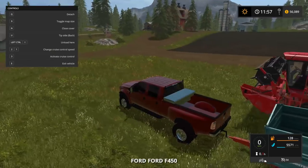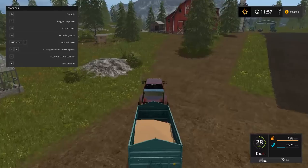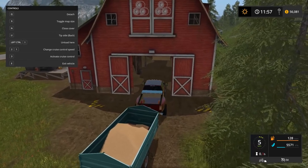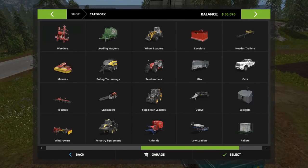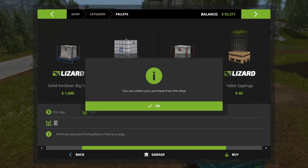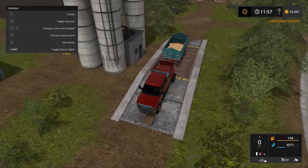We'll hop back in the Ford and drop this off. I already got the water trailer over there, and what we'll do is haul over some pig food. I bought some pre-mixture — you buy it in the shop, it's pallets, it's like pig food bags. I need to grab a couple more and bring the car trailer over to hopefully haul them.